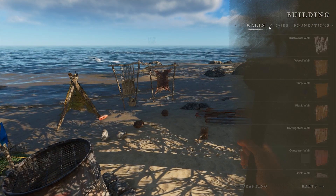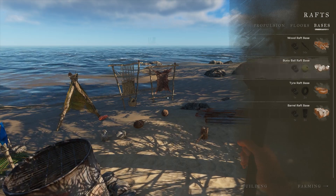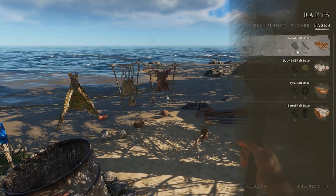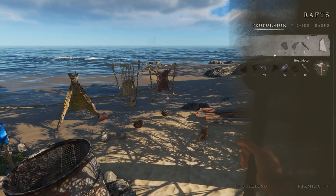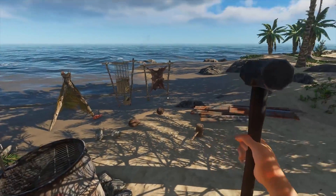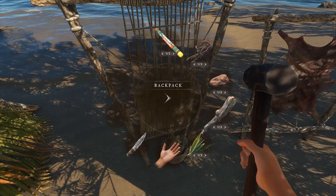We're gonna pick up the refined hammer and look at building a raft. That requires buoys - three cans, I think we only have two - and some lashing. We'll do a stick one, I guess. A wooden raft propulsion will require cloth and some lashing. I thought we made some cloth last time - I could have sworn we made cloth.